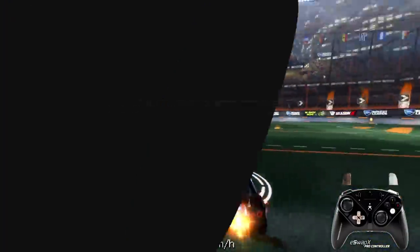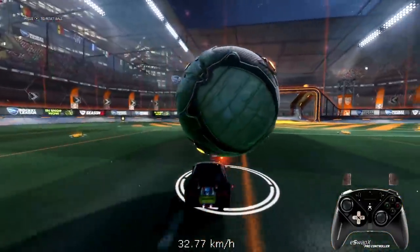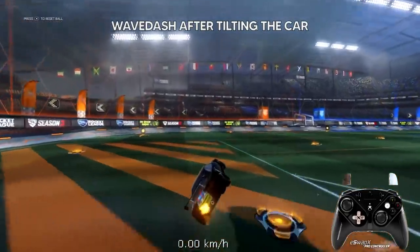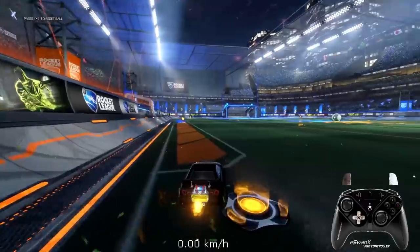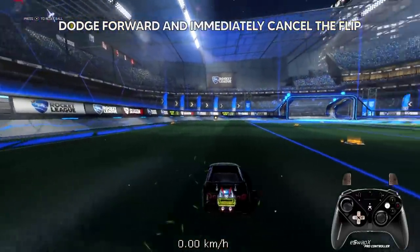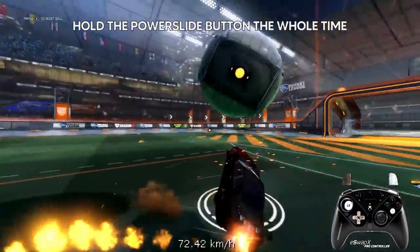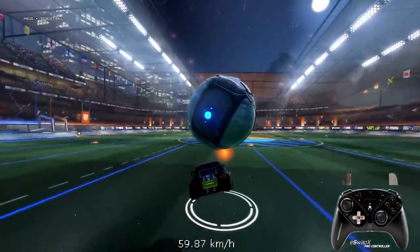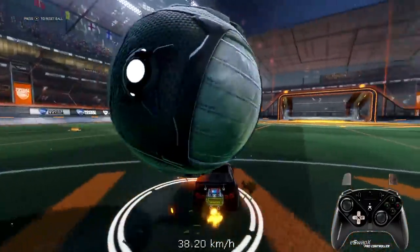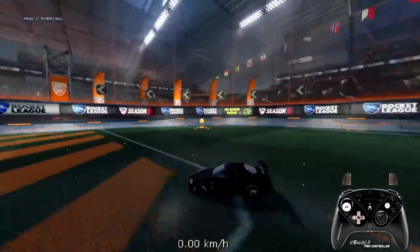The 180 or 360 wave dash flick is honestly way easier than people think. You just need to tilt your car sideways in air and then do the wave dash — dodge forward but immediately press backwards and have the power slide button held down the whole time so your car will drift or slide very smoothly.